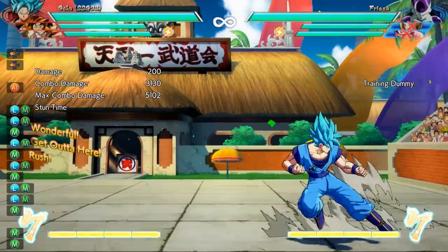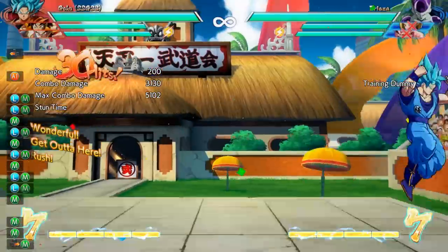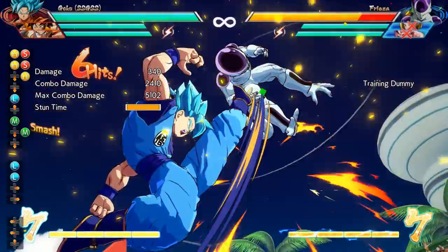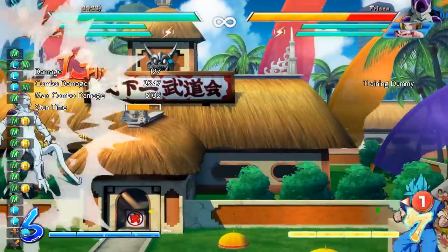It's really important to make sure that your opponent does not gain back their blue health. It'll help you end the game much faster than if you let them recover at all. The combo you're watching right now is a pretty universal way to combo into a snapback, but it does cost one bar in order to do the vanish.